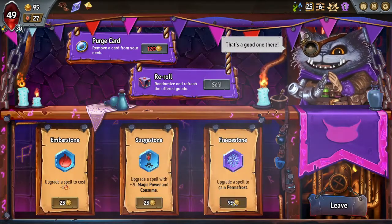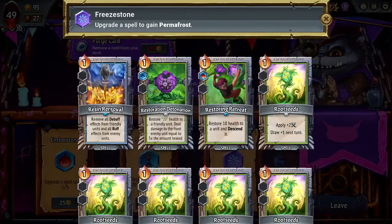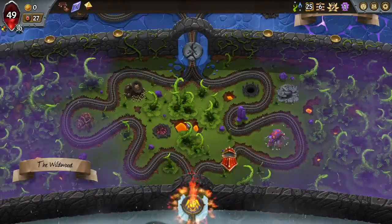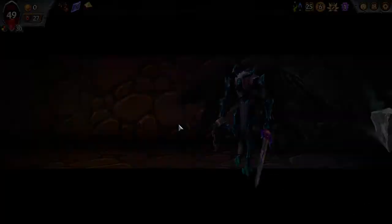Let's keep re-rolling. Permifrost — that'll be really good on resin removal. Perfect. That was a cheap Permifrost — I like it.